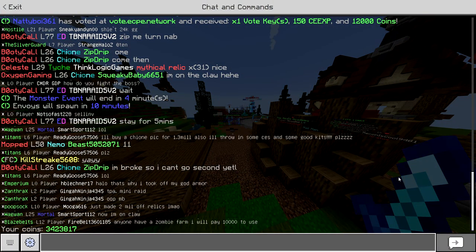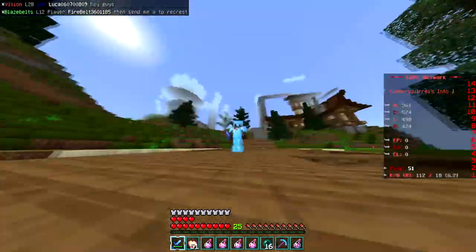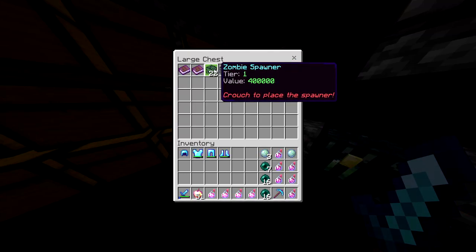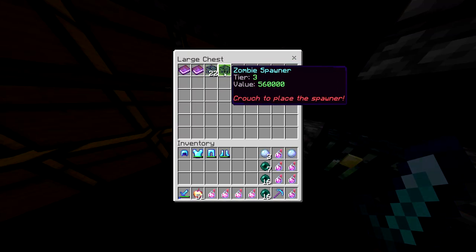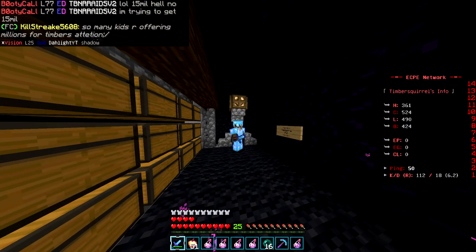From selling some kits I've got 3.4 million, and hopefully that'll be enough for the spawners we want to buy. To do this we're probably gonna need like a stack or two of zombie spawners. Currently I've only got 22 tier 1s and a single tier 3, so I think if I can get a stack of tier 4 zombie spawners, that would be the best.